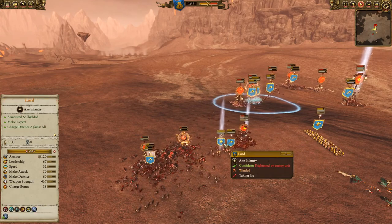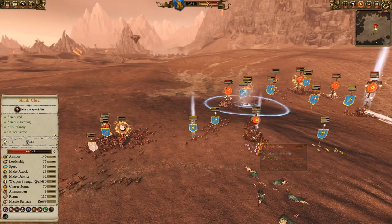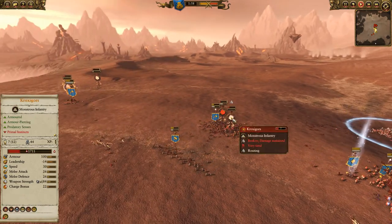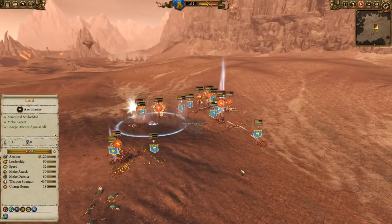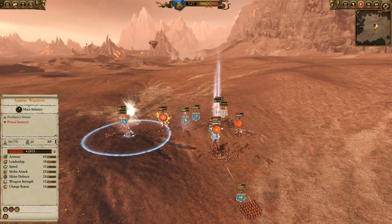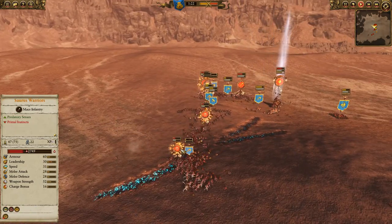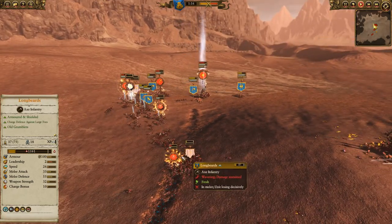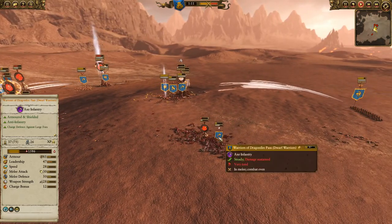I've got my Dragonback Slayers slowing him down, my Lord's in there to help. He is going to get a charge off but I'm going to be able to manage that fight. Finally got the Kroxigors routing, and the Saurus Warriors are struggling in that fight on this side. Mazdamundi is still running around — he's just used Ruination of Cities. The frontline has held for a very long time. That's one of the things these Longbeards will do — they'll hold and hold and hold. Even though they're going to lose this engagement, they've still managed to hold the line. Same with the Warriors of Dragonfire Pass.